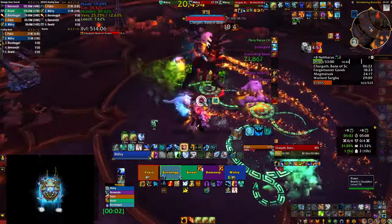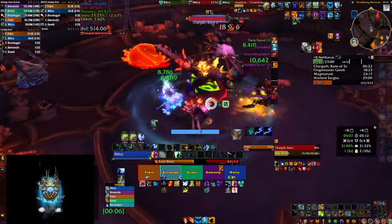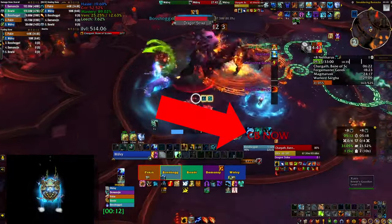Over here you can see it in action — we are fighting Chargath and the WeakAura is telling you to drop the Cloud Burst so you get the healing out of it once the grounding spears hit. Cloud Burst now.